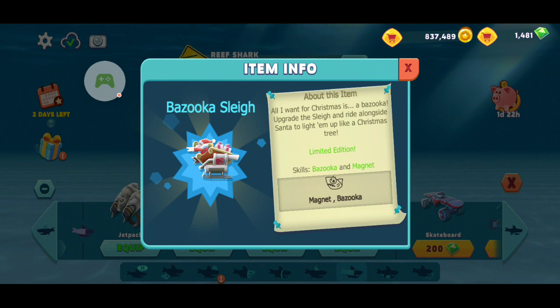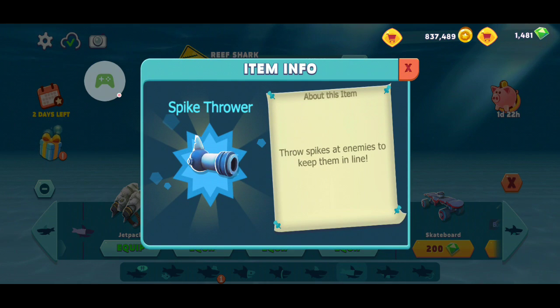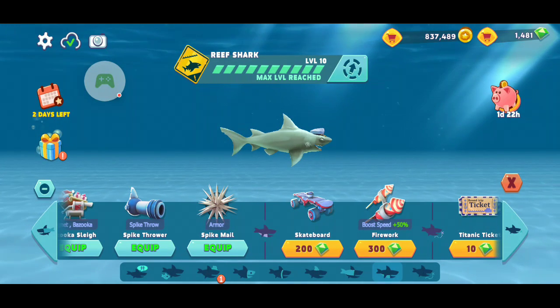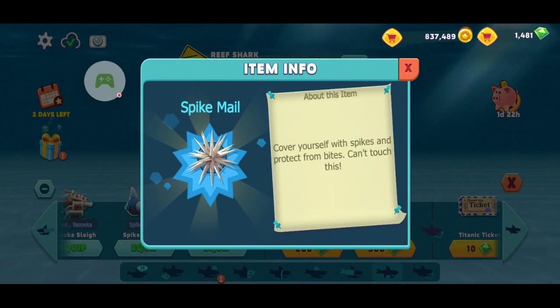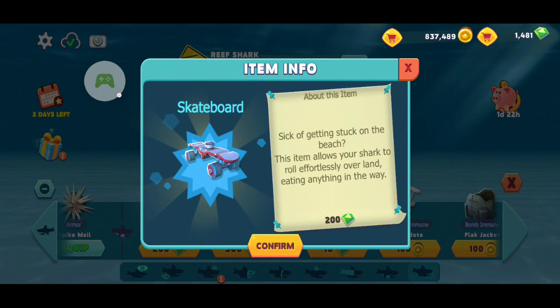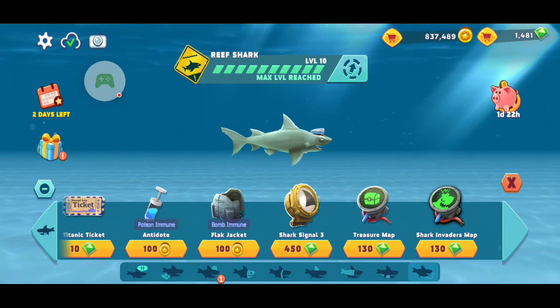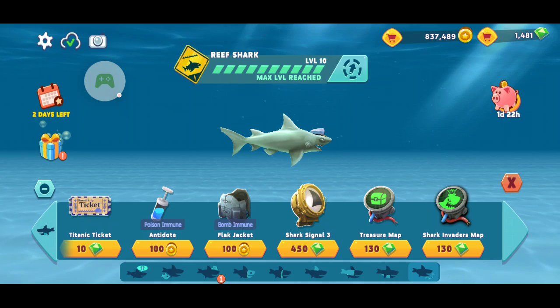The Bazooka Sleigh — you can probably get around this time of year, you just gotta wait a little. You gotta get the sleigh first, then do a few things for the Santa Claus Bazooka. Pretty deadly if you have it on a reef shark. There's also armor — so if a highly dangerous shark bites you, it will block the damage. This allows you to surf on land without suffocating. Faster boost. Don't buy a Titanic ticket. Buy certain items if you're rich.